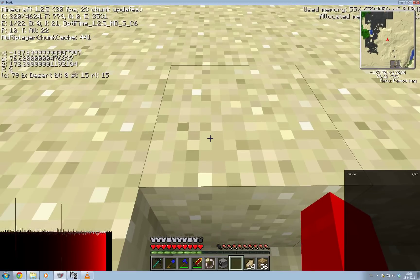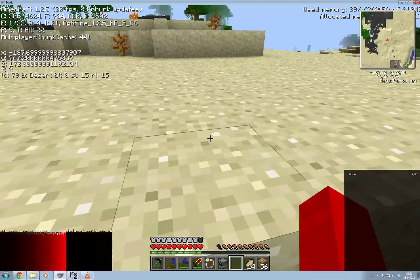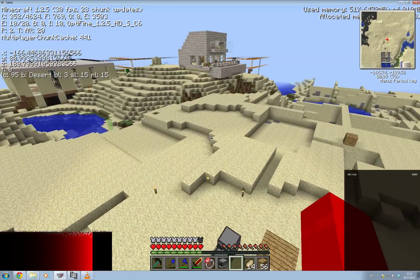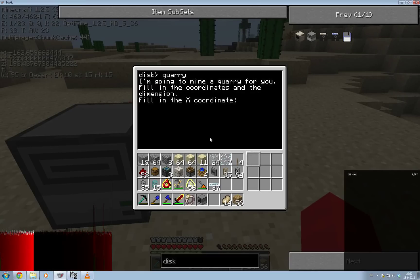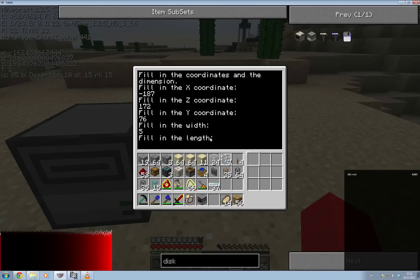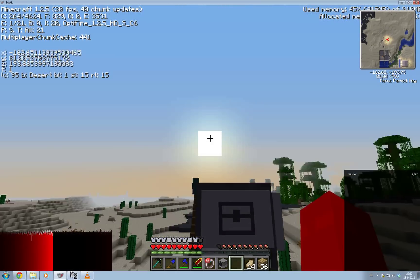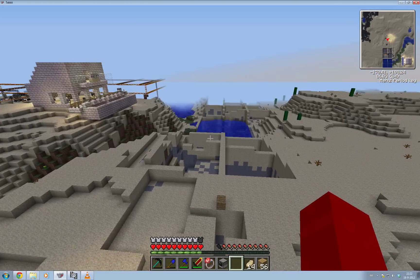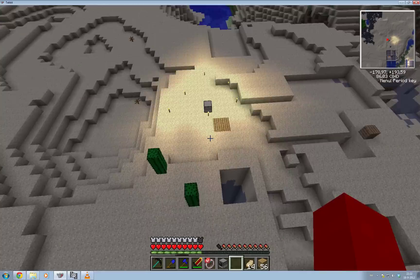Let's write this down and test it. X is minus 187, Z is 172, and Y is 76. We'll do a five by five quarry. So we need the X coordinate: minus 187. Enter. Z coordinate: 172. Y coordinate: 76. And we're going for a five by five quarry. This doesn't work out completely because the line length had to be one lower than I put in there, but it doesn't matter — that could be fixed later.